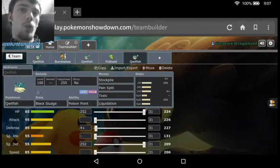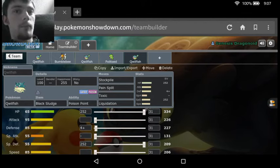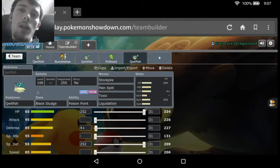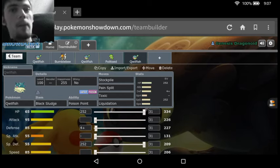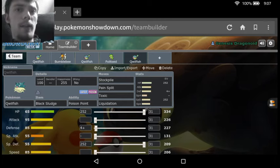And then we have Liquidation as our one attacking move — since we don't really have that much investment in our Attack, might as well make our opponent weaker. And that is going to be it for how to use Quillfish. Not really that bad of a Pokemon — it's actually one of a very good set of Pokemon from the Johto region. For now I'm going to leave this video here. I hope you guys enjoyed it. As always, if you have any Pokemon you want to see me do videos on, let me know down in the comments, and if you did like this video you can slap the like button, and I'll see all you beautiful people in the next video.